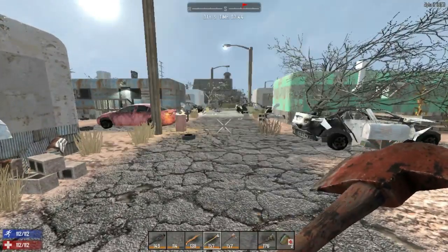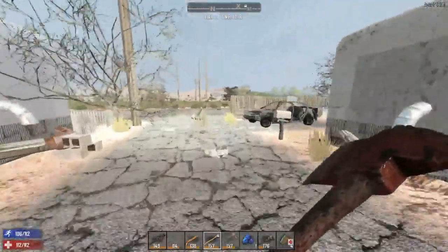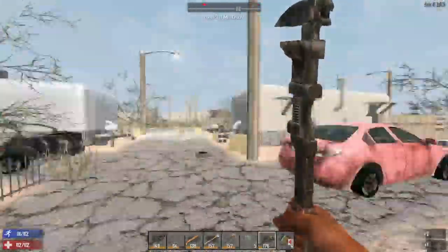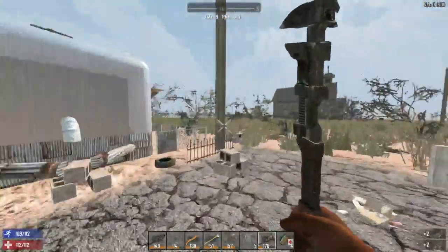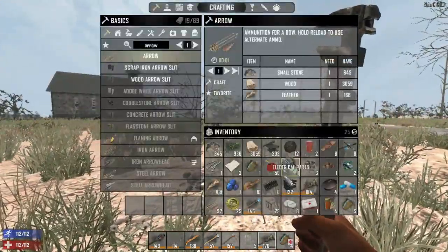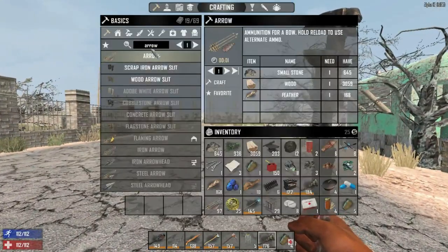I got a lot of stuff so I'm going to run back to the vehicle, drop off some items, and come back. I looted this place as best I could. A couple of buildings in the middle are accessible, but the smooth ones on the ends have about 12,000 hit points so there's no getting into those right now. I'm proceeding to the next location. I almost have the four mechanical parts needed for a wrench.